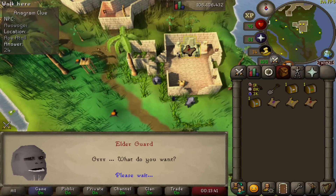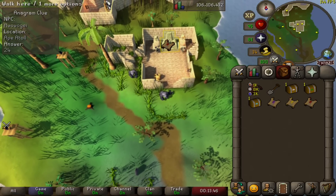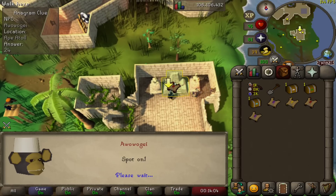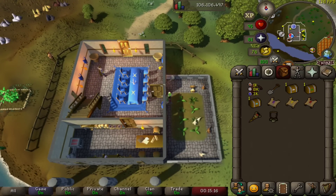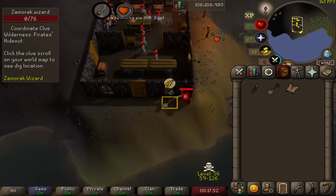Disguised as Kruk, head of the ninja monkey guards, we infiltrated Ape Atoll and talked to King Awowogei for our next clue. Of course we had to solve a little banana riddle for him first. From there we simply had to dig a hole in the evil chicken pen in the Champions Guild, and spec out an evil Zamorak wizard in the deep wilderness near the pirates' hideout.